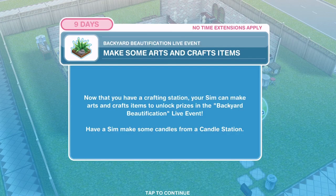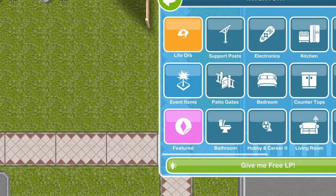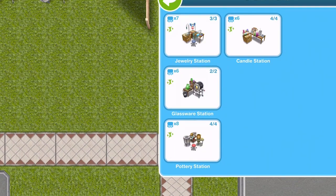I already have my stations placed from a previous event. If you haven't already got them placed they'll be in your home store and in your inventory in the event items section. You will see that the jewellery station, glassware station, pottery station and candle station are all there. When you first start the event you will only be able to use the candle station.